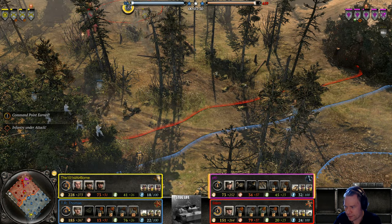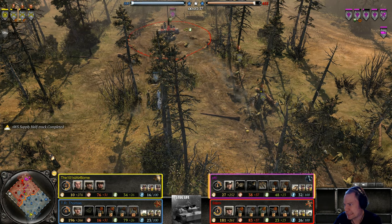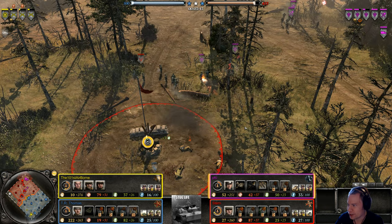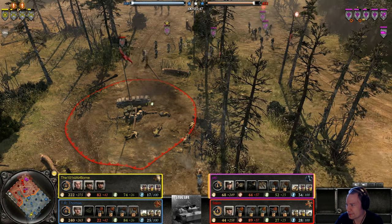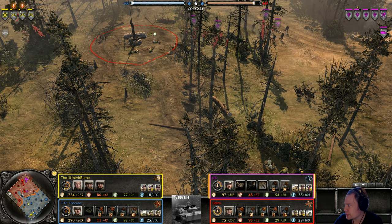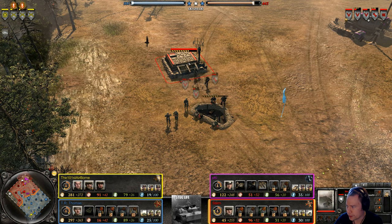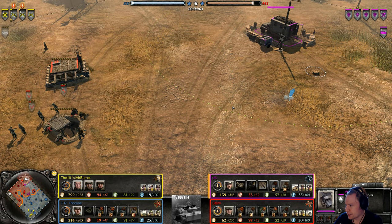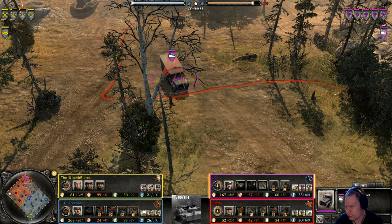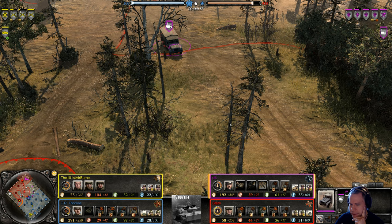Heavy weaponry — flamethrower — gotta be careful though as we are in a forest and it looks a bit dry, so that could be a potential forest fire. That grenadier is running as fast as he can to outrun the flames. 101st is getting up his ambulance. PFC is getting the med bunker. PFC also has his truck — is he going for a forward retreat point? It will expose him to more artillery fire if we get there.